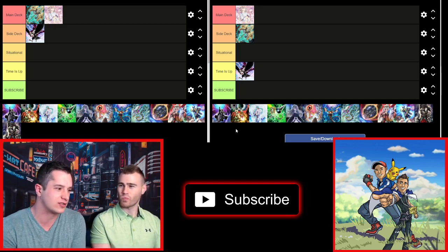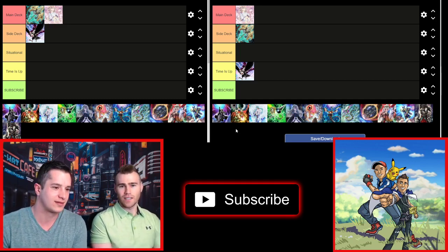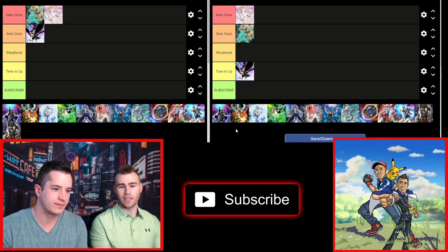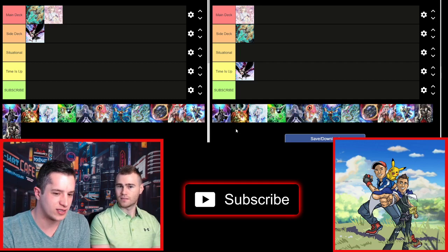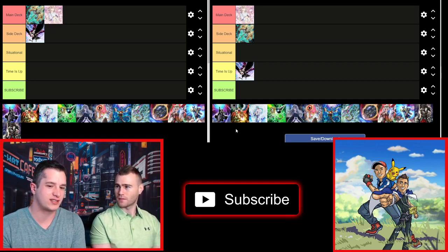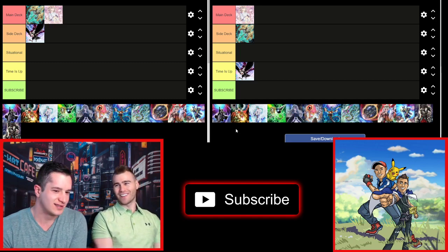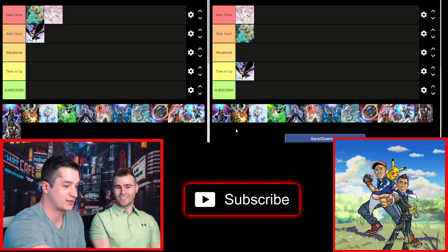If you have 15 cards to fit in your side deck, I just don't see D.D. Crow fitting in there. I do like it against Eldlich — banishing the Eldlich if they leave it in the graveyard can do a lot. I would put it as situational, but I think it could be a little underrated. That should probably be the word: underrated.